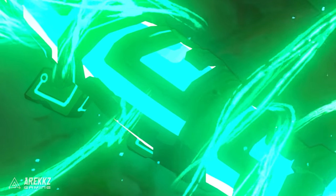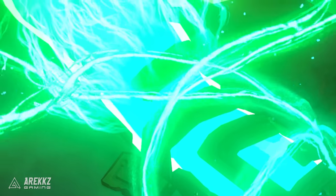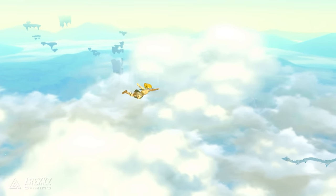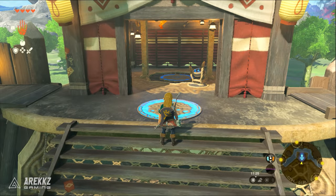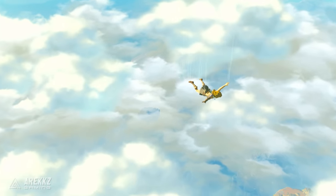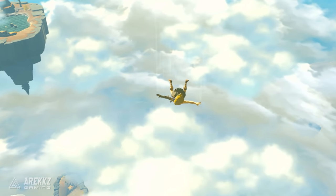Whether you're a seasoned player or just starting out, these items are sure to take your playthrough to the next level, especially early game. You can do this as soon as you unlock the Sky View Towers after visiting Outlook Town — basically right at the start of the game after finishing the Great Sky Island area.